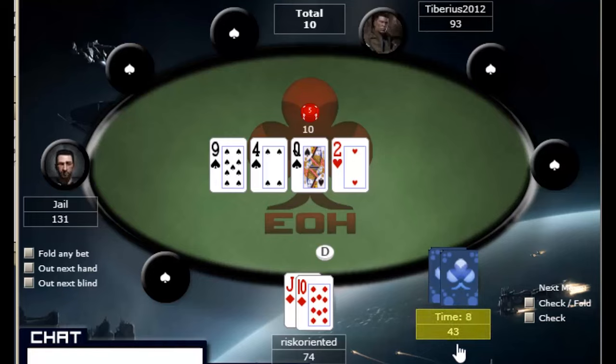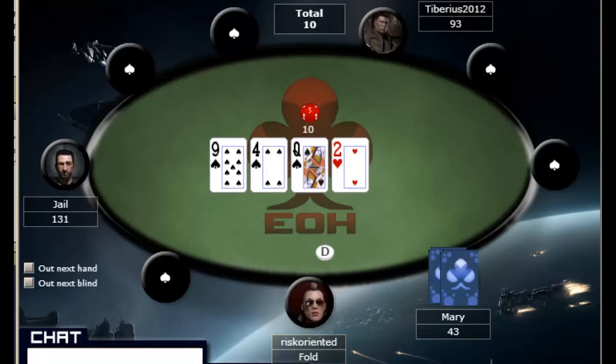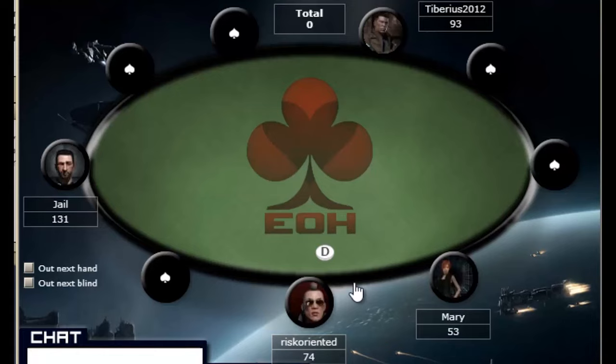She has bet into us, which indicates she has a hand. She did make a raise last time when she had top pair, so I'm going to allow her to have top pair here, which means I have eight outs for the straight. Unless she's got a spade, in which case I've got six outs. With six outs I'm not getting the equity I need to call — I have about 12% to win the hand, and she was giving me seven to ten.